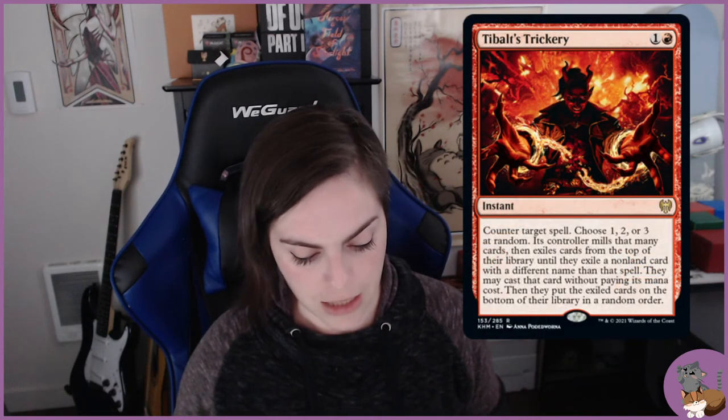We've identified the win cons. A lot of these creatures also have flying or trample with high attack power, so they can potentially win through combat damage as well. We still want to protect our main win cons, so we have Vault's Trickery — a counterspell in red. It is a little chaotic because you could potentially help your opponent put something bigger onto the table.